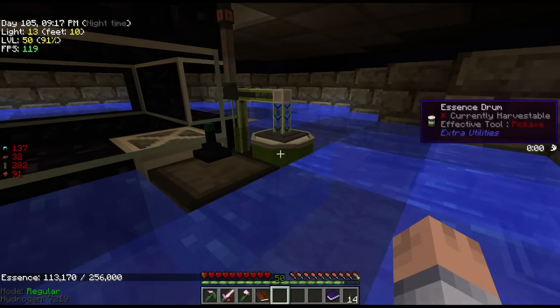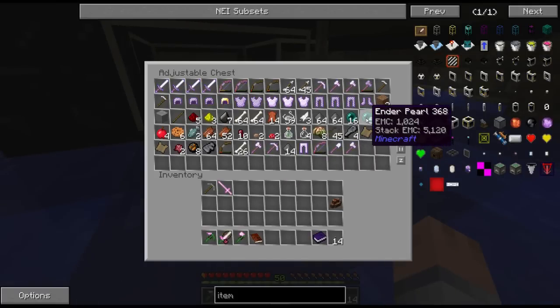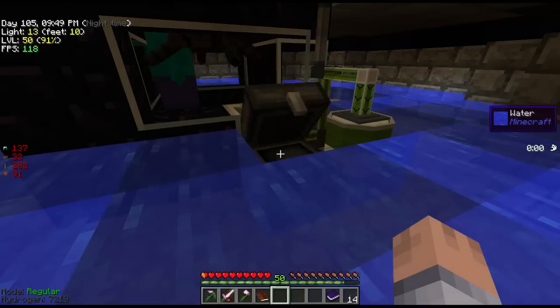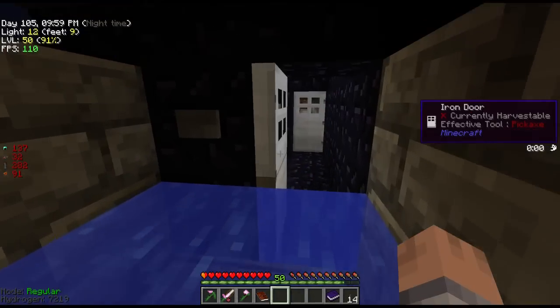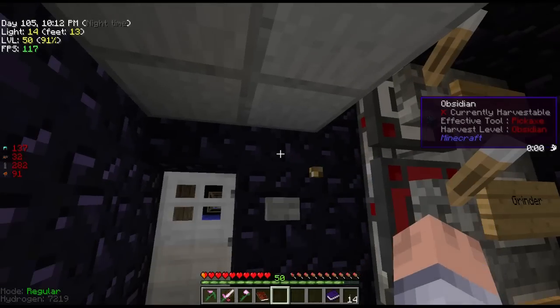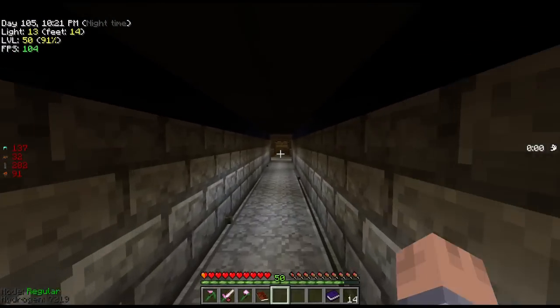We already have 113 buckets of mob essence after just 15-20 minutes tops. Look at the amount of stuff we already have — already over a stack of ender pearls, which I'm really happy about, and rotten flesh so we can start making fertilized dirt and start sifting. One more change in here: I put slabs on the ceiling because this was three high and an enderman could possibly teleport in here. Now with the slabs up I think we're safe. I'm going to let this run and then figure out how we're going to handle all these mob drops.